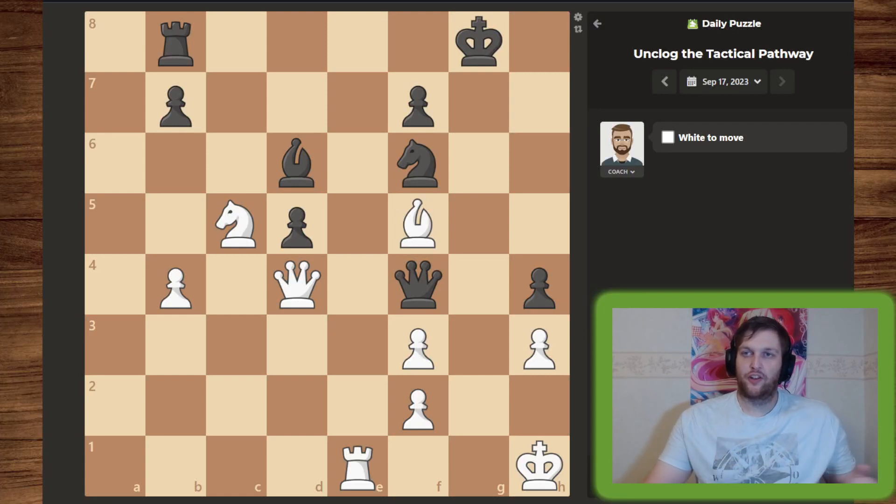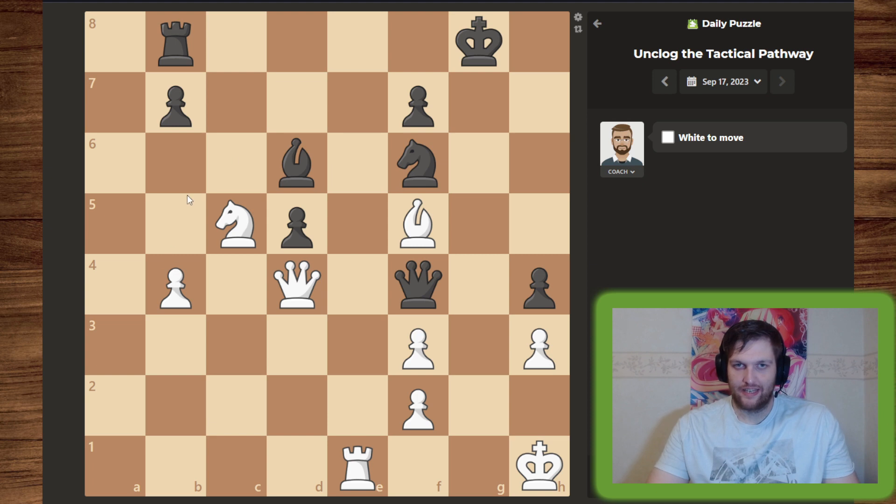Hello guys, having this daily puzzle to unblock the tactical pathway. Let's get right to it. I see that black has a diagonal attack with the bishop and the queen that can easily give checkmate, so in order to counter that we have to do some forcing moves, and the only check that I can see which is the most forcing move...